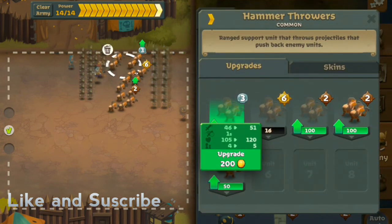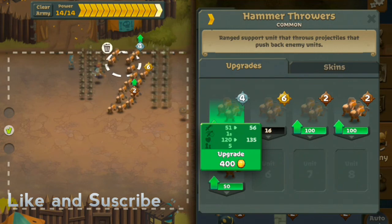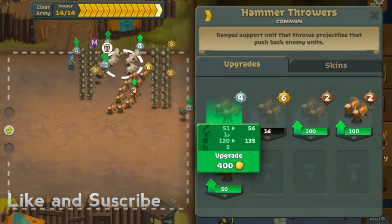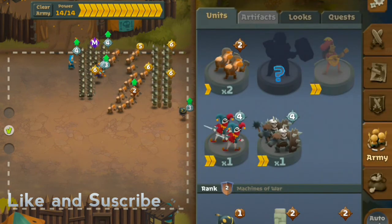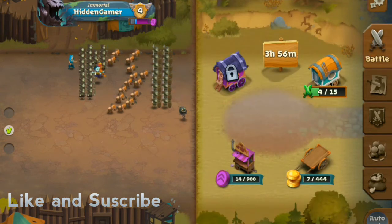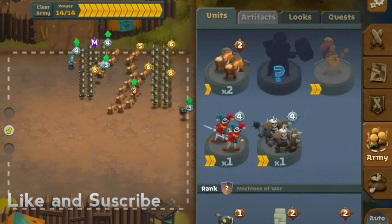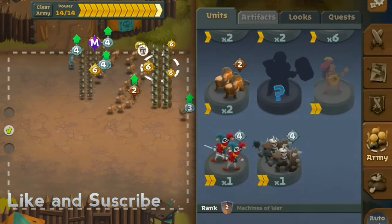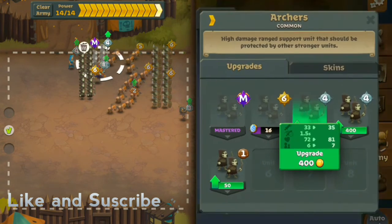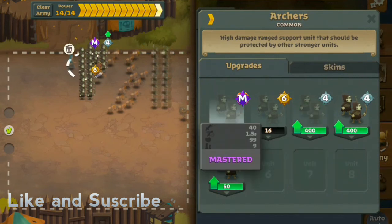Let's click on some upgrades. I don't think we have enough money for that — yeah, we need 80 more coins. I don't know where we're going to find 80 right now. You need these blue crystal shards just to get troops to master level. My master troop is over here — they are mastered. It's really sick to have even one mastered troop, and mine are the archers.